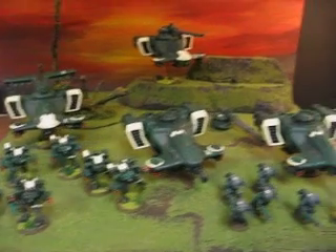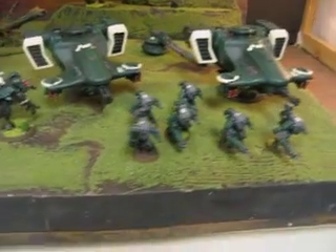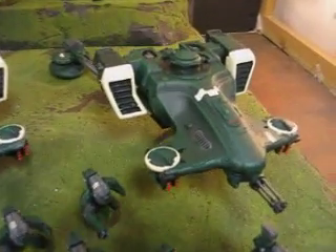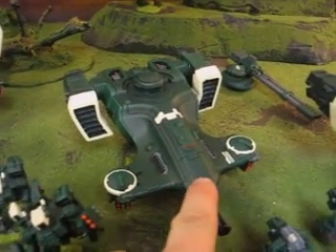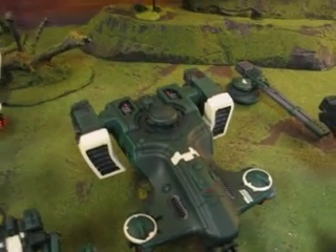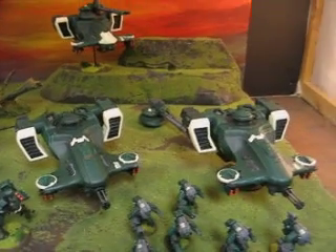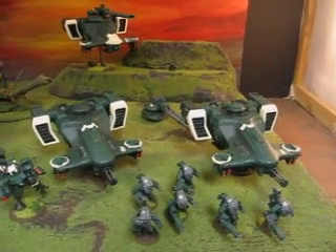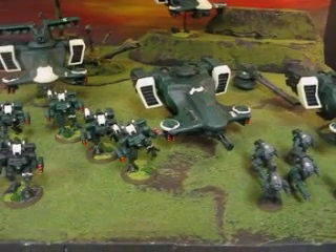All right, ladies and gentlemen, here is the Studio Tau Army so far. We've got two devil fish here. I variated these from the heavies by not giving them the ivory nose cone, but rather doing this little thing up here to sort of break up the green. I'm definitely very pleased with the Army so far. I think it's going to look good altogether when it's in bright light — the green definitely comes out.